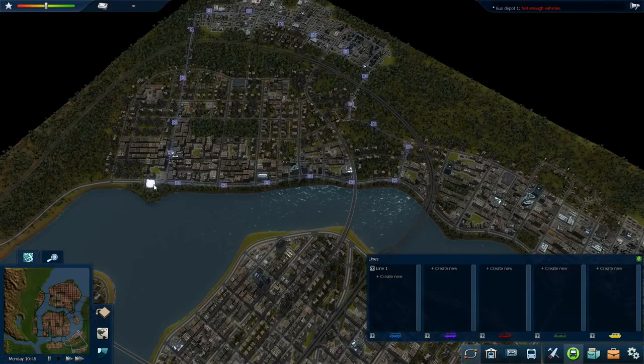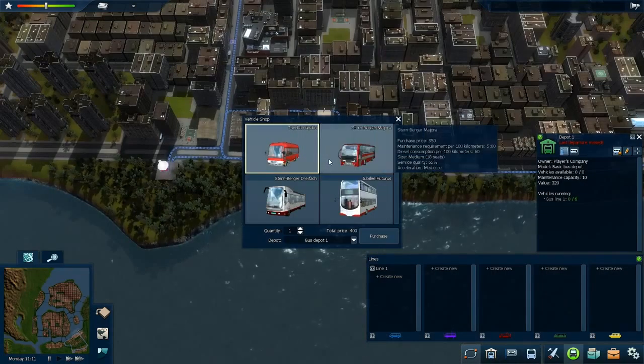What we need to do now is add some buses in. So now we need to buy a vehicle for the bus stop. We've got four different types of vehicles.